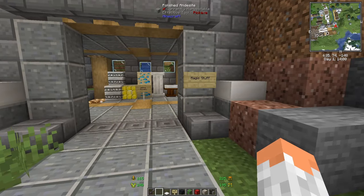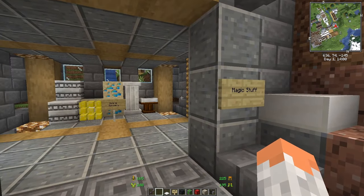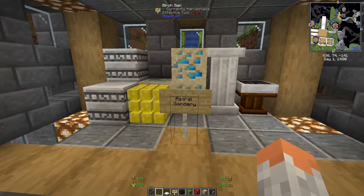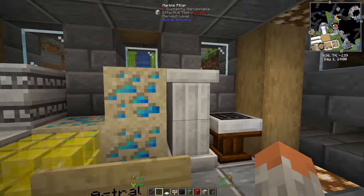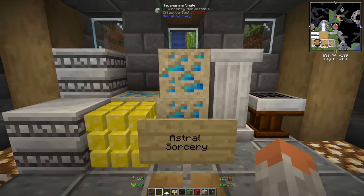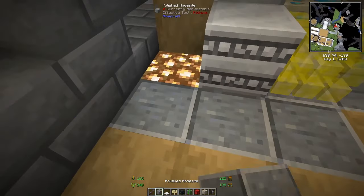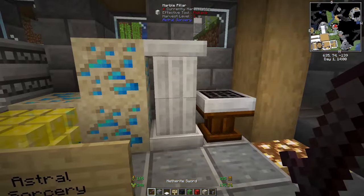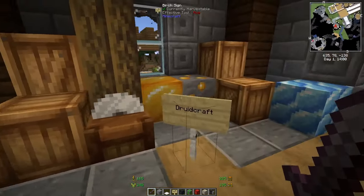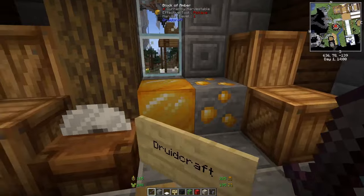Next up is magic — everything concerning magic. Starting with Astral Sorcery: it's all about astral things, adding new blocks, new ores, and one type of sorcery involving a lot of sun and celestial elements.